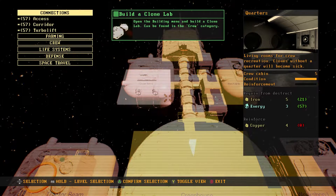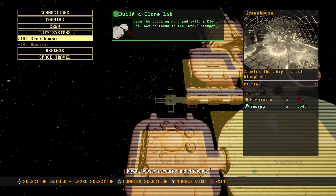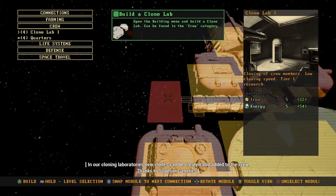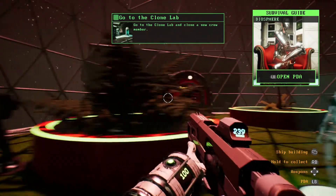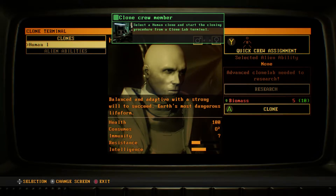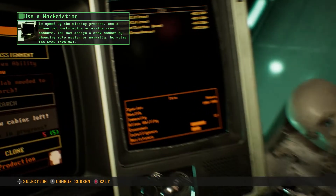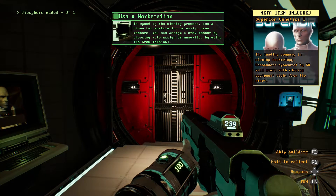Let me get connections going here. The corridor connects modules and is available in different designs. Make sure you balance the ship's layout between security and efficiency. In our cloning laboratories, new clones can be created and added to the crew. This clone lab — superior genetics, advanced technologies. I can clone a new crew member. Let me make a new boy. Human. Cloning initiated — I already have enough biomass, nice. Biosphere added.